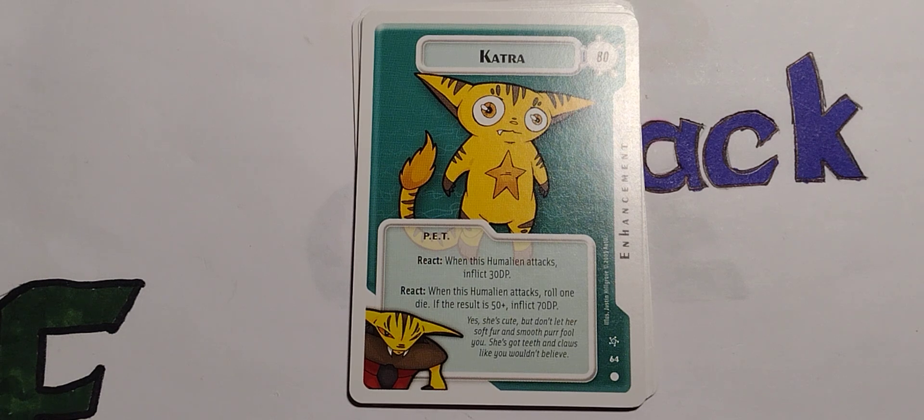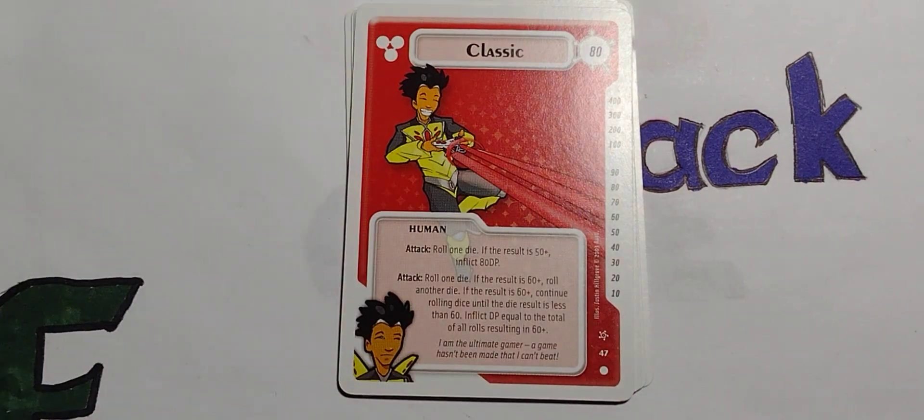Katra — when mom says we have Pikachu at home. He's 80 points. Enhancement — 'PET,' which I think is an acronym for something. Portable Extraterrestrial — weird one. React: when this Humalien attacks, deal 300 DP. When this Humalien attacks, roll one die; if the roll is 50 plus, inflict 70 damage points.